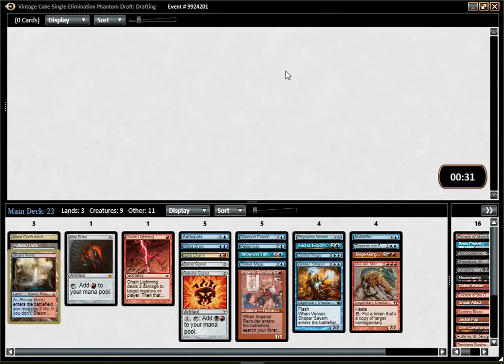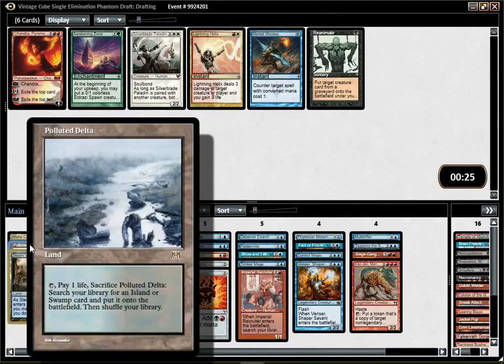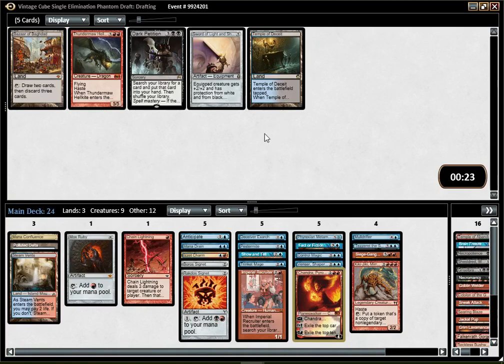The Steam Vents wheeled — that's a great gift, that changed everything. Just because it means I have two Blue-Red dual lands in my deck basically. Reanimate wheeled too — yeah, no one is trying to do crazy stuff, everyone is just nice and gentle in this draft.